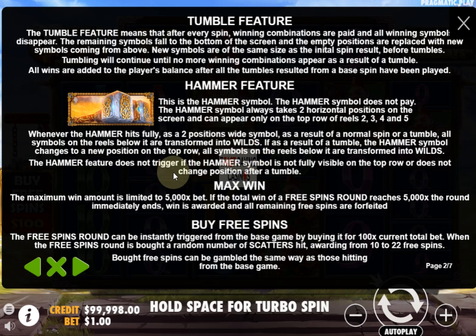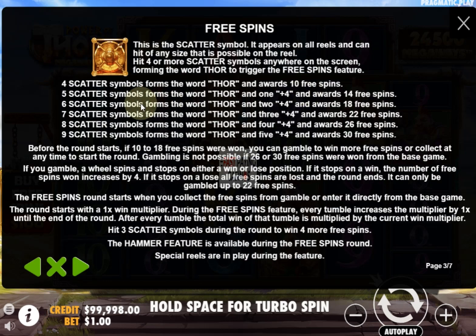The maximum win you can win in the bonus is 5,000 times stake. You can buy the feature on this version — it's the European version. Free spins: you get 10 free spins, up to 9 scatters apparently, and if that were the case you get 30 free spins for 9 scatters. Before the round starts, if 10 to 18 spins were won — in other words if you triggered it on 4, 5 or 6 scatters — you can gamble to win more free spins. The trouble is if you lose, you will lose all your free spins, you will lose your whole bonus if you do gamble.